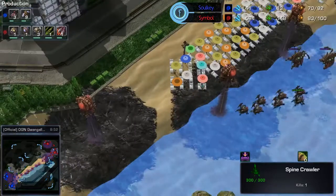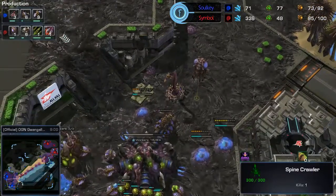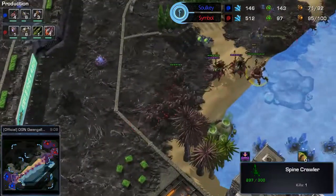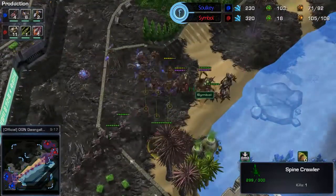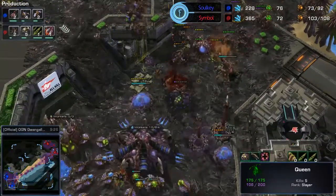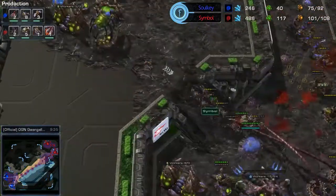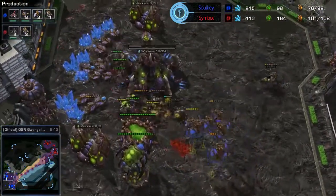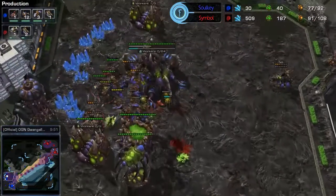This map is perfect for this kind of play — look how straight the path is to the base. Now Solki is getting a bit worried. Nine mutalisks are on the way and they're going to be out in time, but how much damage can Symbol do with the roaches before the mutalisks kill him? The mutalisks don't have the best DPS against roaches, and two queens definitely won't be able to deal with nine mutalisks. The queens go in — he transfuses — but gets pushed back. He's going to start working on these roaches if he wants to save his hatchery. A lot of spinecrawlers going up — five, six spinecrawlers finishing now. Symbol's trying to push in but I don't think he'll be successful.